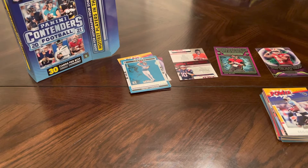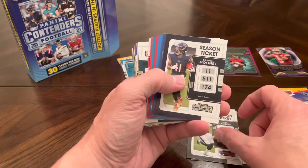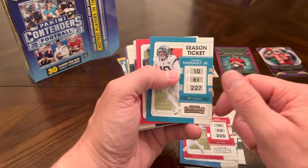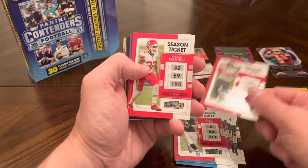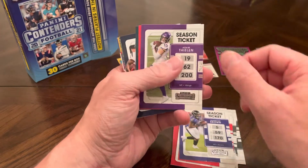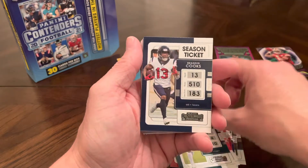Let's see how I do. Davante Adams, Josh Jacobs, Darnell Mooney, Saquon Barkley, Jared Goff, Jimmy Garoppolo, LaViska Shenault, Matt Ryan, Mike Evans — these are all the base. Tyron Matthew, Honey Badger — now a Saint, who dat? Marquise Brown, Adam Thielen, Nick Chubb, Fletcher Cox, Brandon Cooks.